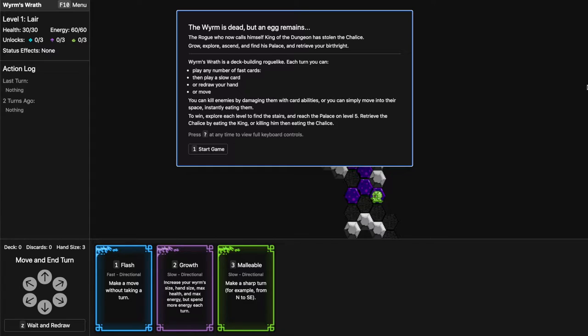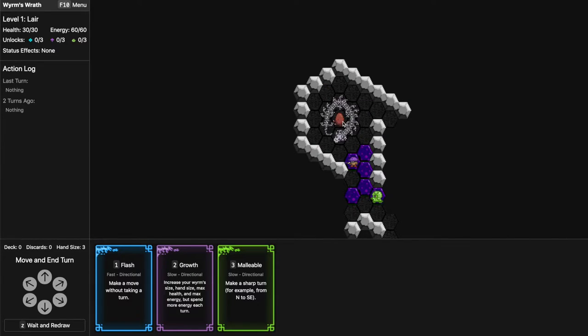We play as a dragonling that is just hatching out of the egg and trying to reclaim the chalice stolen by a rogue from our dungeon. We'll be throughout the game exploring the dungeons, eating enemies, and unlocking three kinds of trees or paths to get more cards for our deck.